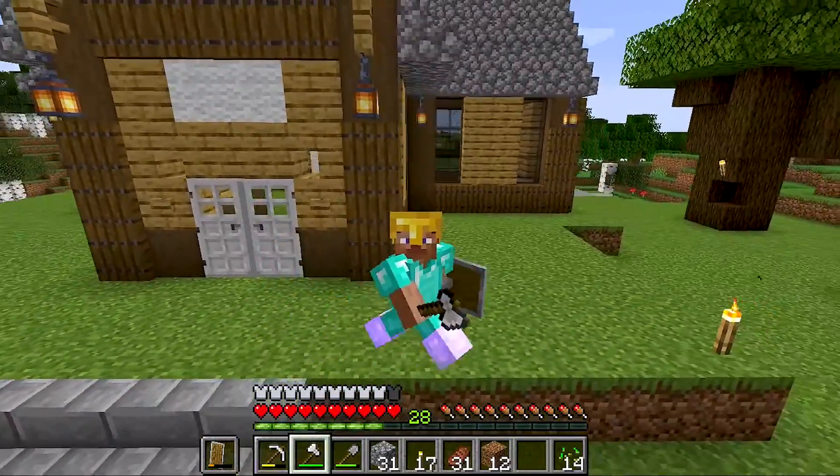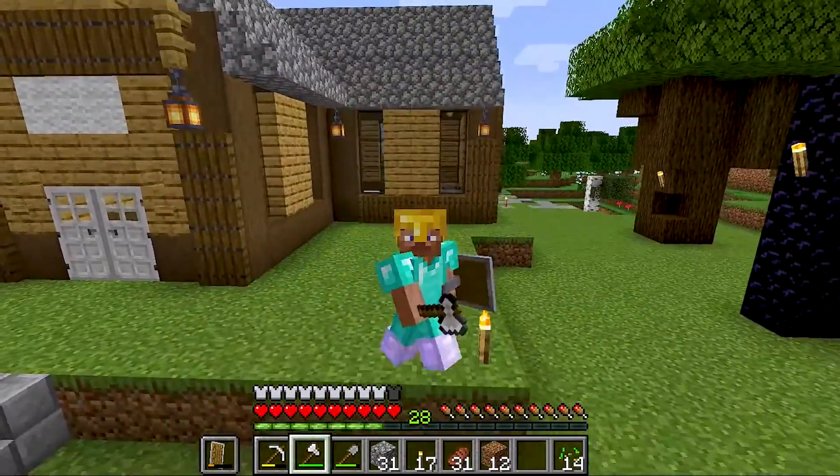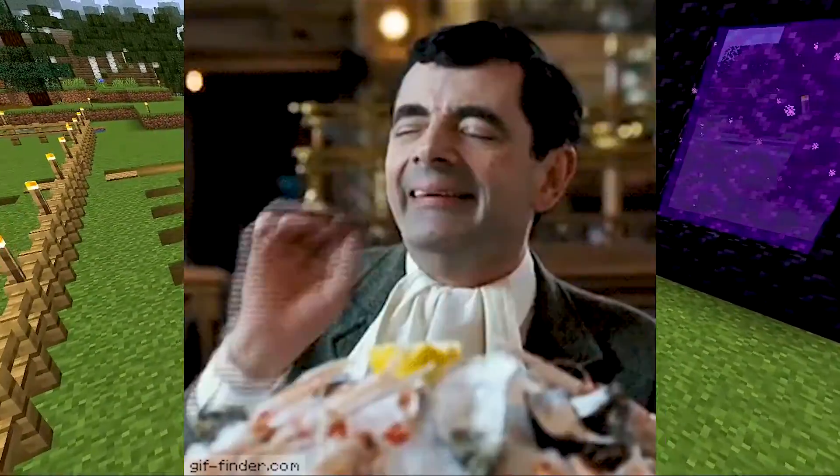Sugarcane — what do you get? You get paper, which you can use for a map and an enchantment table. There is a lot of work in which you start to break your books. You also get sugar from it, so you want to make one of these farms.